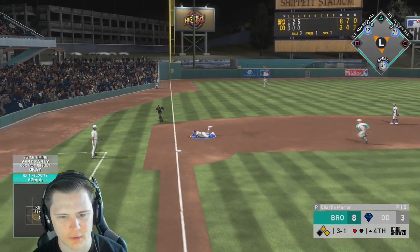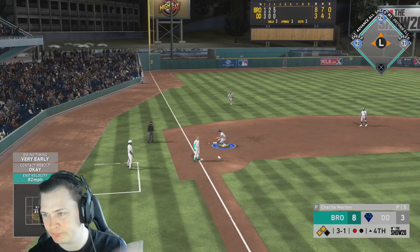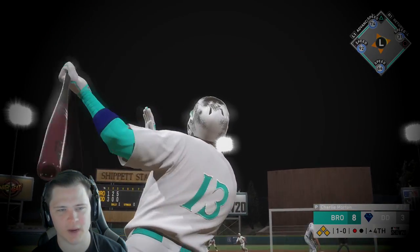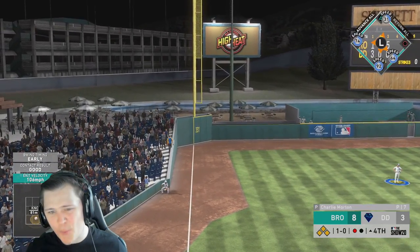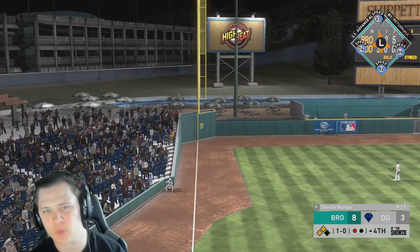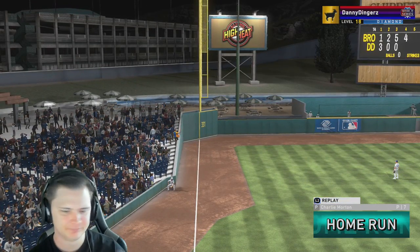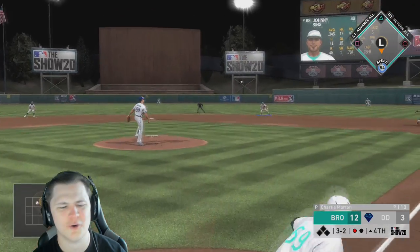I think we get a green light — run run run, 31 speed! That a boy, we'll take those. Atta boy Hanley! Everyone keeps telling me why is Hanley at second base — that's why, his stick is too damn good. 12 to 3 granny!